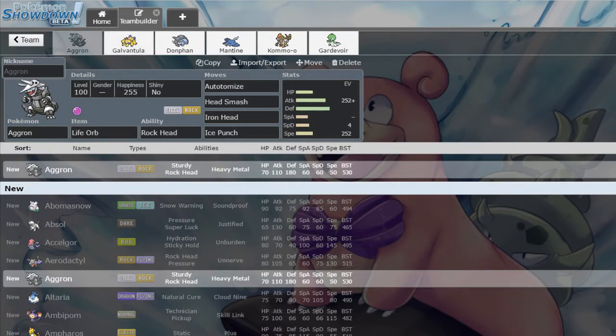We're using a different RU team today, pretty much built around this Aggron set: Autonomize, Head Smash, Iron Head, Ice Punch. This is a pretty standard set in places like NU, but I wanted to see if it can do anything in RU right now, because there are a couple of really bulky fairy types that don't appreciate Iron Head from Aggron.